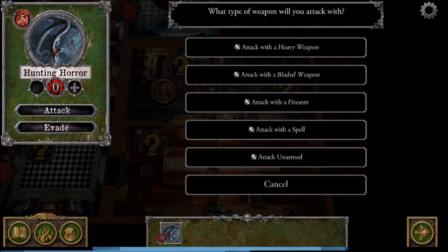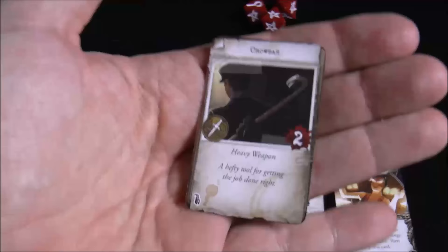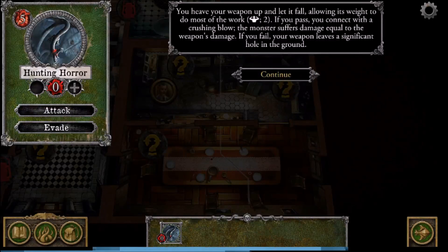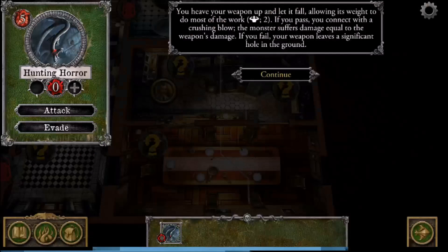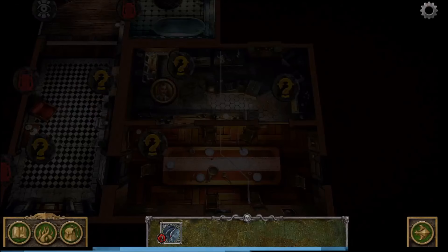The app gives attack choices: heavy bladed, firearm, etc. Agatha has the crowbar — a heavy weapon doing two damage. We select 'attack with heavy weapon.' The flavor text says to test strength needing two successes; if you pass, the monster suffers damage equal to the weapon. We roll two strength dice, get two successes, then apply two damage in the app. The hunting horror has five total health.